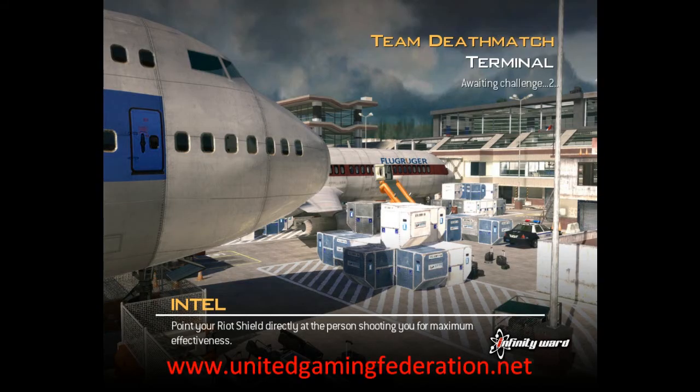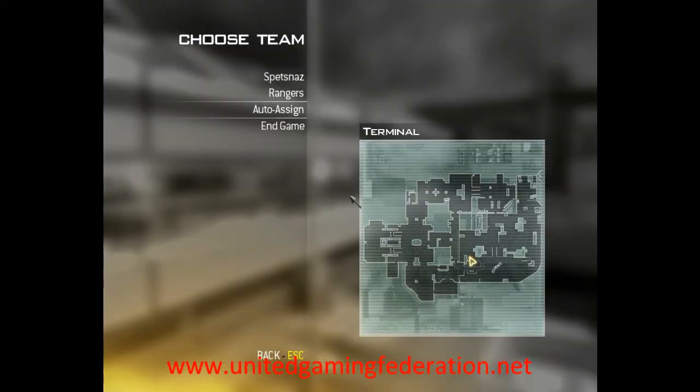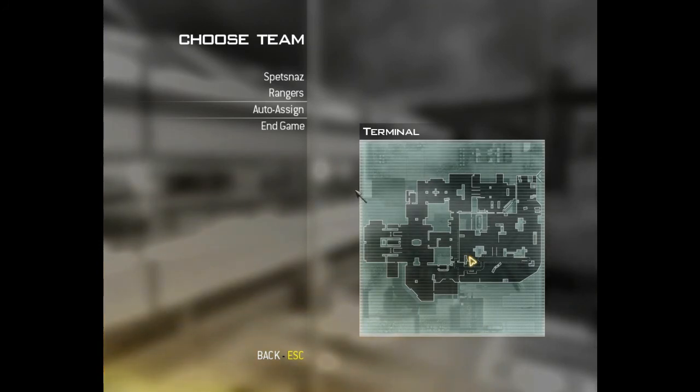Welcome back to Map Walkthrough Number 3. I'm Jade Cougar, and I'm going to be your guide for this session once again. We'll be doing Map Terminal, as you can see right now on the screen. We have the map overview in front of us, and I'm going to go through a few key areas of this map.